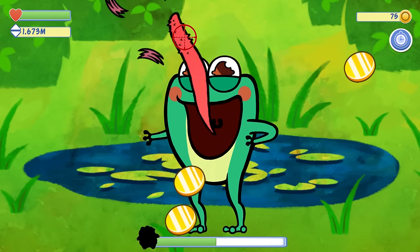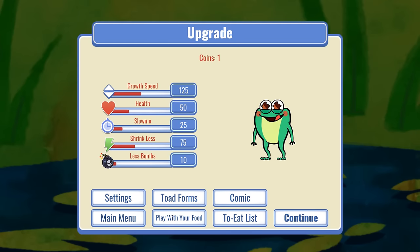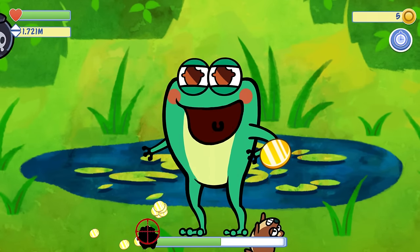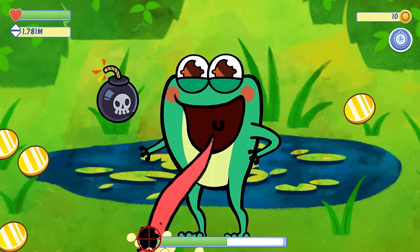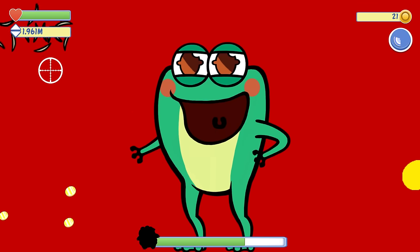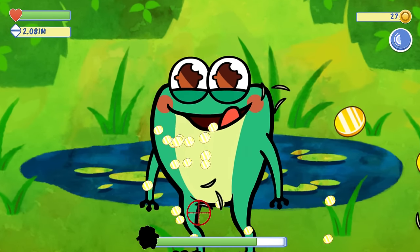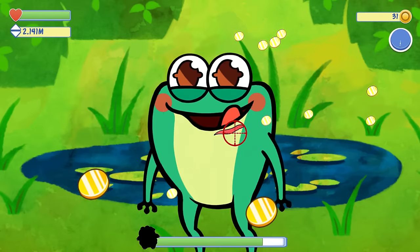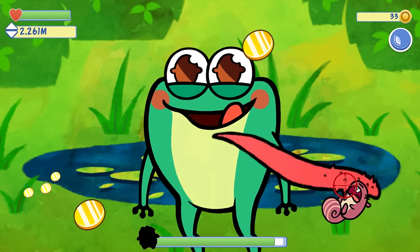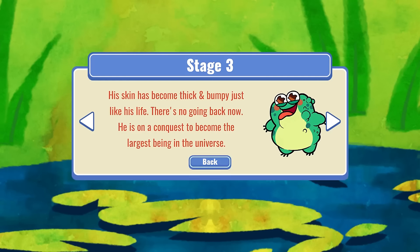This guy is so happy about all his munchies. We've got a new high score — let's do some upgrades, growth speed. We should be able to get it in the next few as long as we don't get hit and shrunk. We'll slow down time. As you upgrade the slow-mo thing it's easier. Slow-mo has quite a quick cooldown so you can literally keep just spamming slow-mo. Stage three — his skin has become thick and bumpy just like his life. There's no going back now. He's on a conquest to become the largest being in the universe.